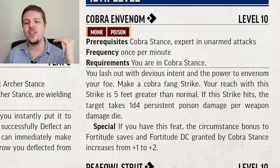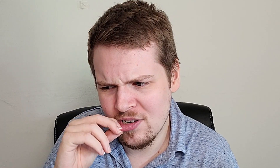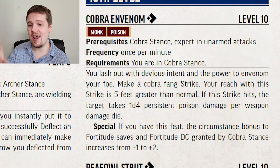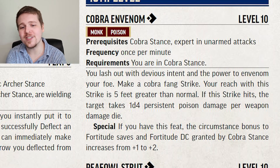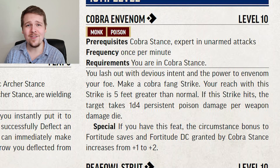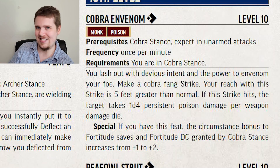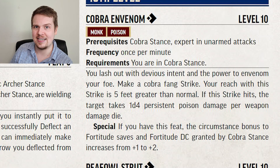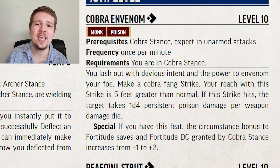In the APG, we see Cobra Envenomed, which is the permanent upgrade to Cobra Stance. Once per minute while in Cobra Fang Stance, you can make a 5-foot reach Cobra Strike which deals 1d4 persistent poison per weapon damage die — at level 10, that's probably 2 or 3d4 persistent poison damage, which is not to be neglected, especially if the target has a weakness to poison. When you take this feat, you get a permanent plus 2 to your Fortitude save and DC while in Cobra Stance.